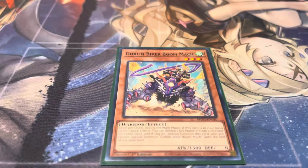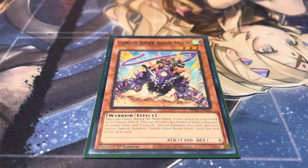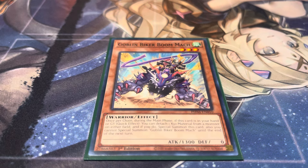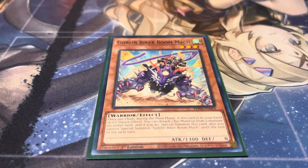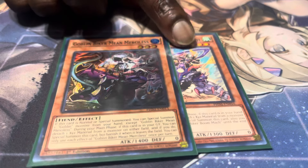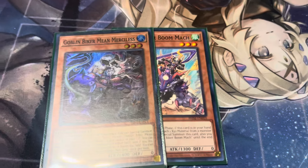So we got Goblin Mech Rider. The whole archetype is based off of detaching as a quick effect or a regular effect during your turn to summon them out — from the hand or graveyard by detaching as a quick effect, and you can do it with any Exceed monster, so it doesn't have to be your own. On normal or special summon, it lets you special summon a Goblin from hand — doesn't have to be him — and you can summon any Goblin, like Goblin Attack Force, literally.